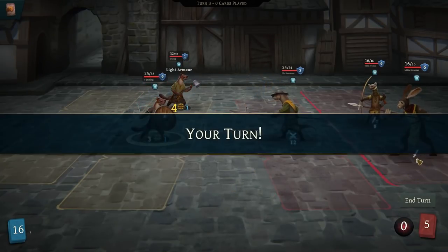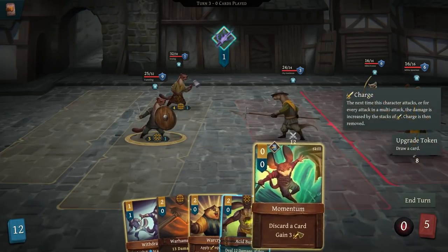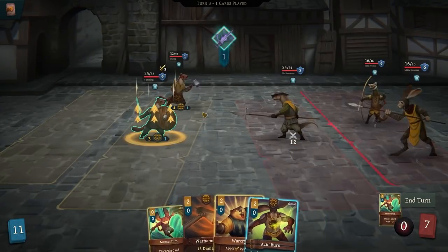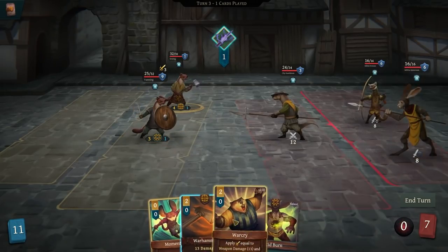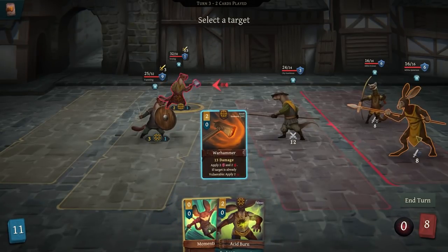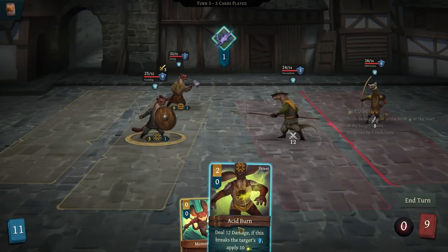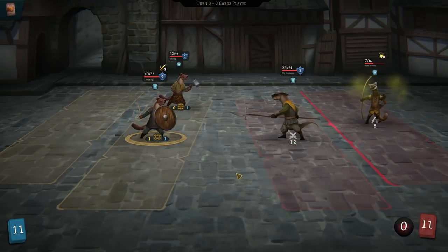These are really good. Do we blow the momentum? Yeah, let's momentum — earn that. I'm going to do war cry and then war hammer. That deletes that guy. And then we acid burn that one, and then we momentum, which costs me nothing.